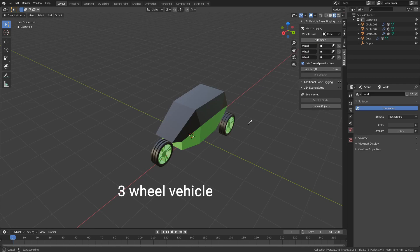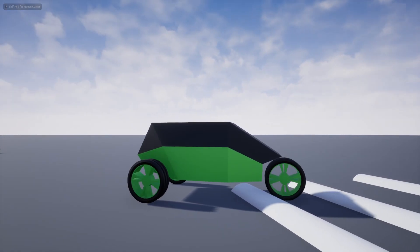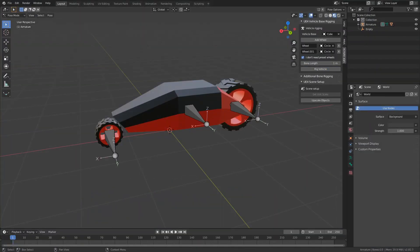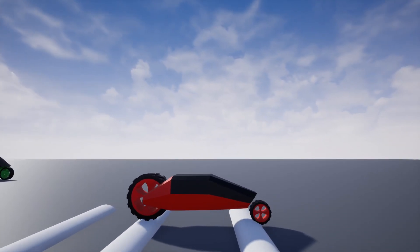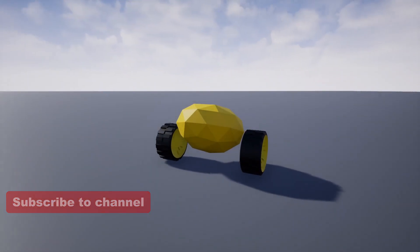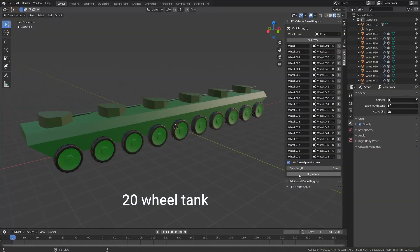Now you can easily rig vehicles with 3 wheels, a vehicle with 2 wheels, a vehicle with 2 wheels in a different position, a vehicle with 1 wheel, or just make a tank with 20 wheels.